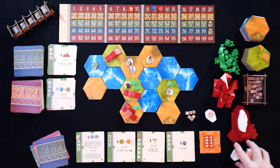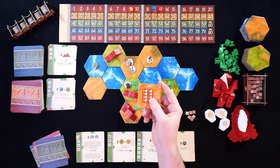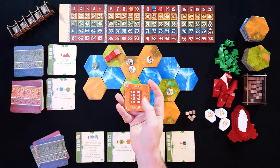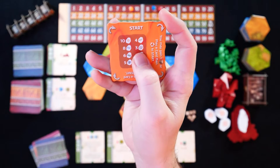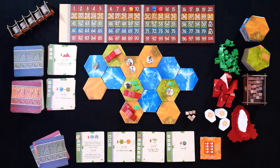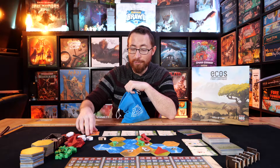Every single round in Ecos, you're basically playing bingo. You go ahead and grab a chunky hefty piece of wood from this bag — that's sun over there. So we're going to grab one of our cubes and put it down on any of the sun icons on our cards. We want to get some zebras on the board, so we'll start that. We keep going and draw another sun — I'll put this one over here, let's start getting some trees on the board. Let's keep going, another sun.